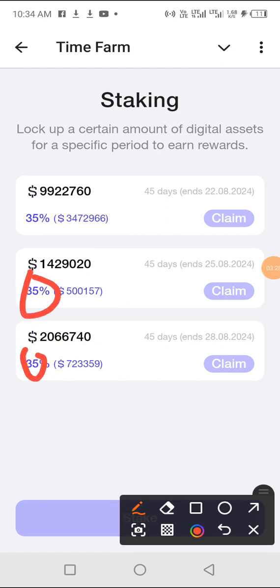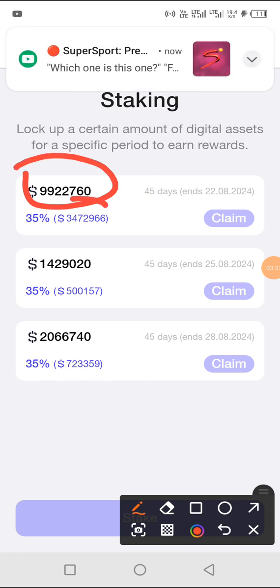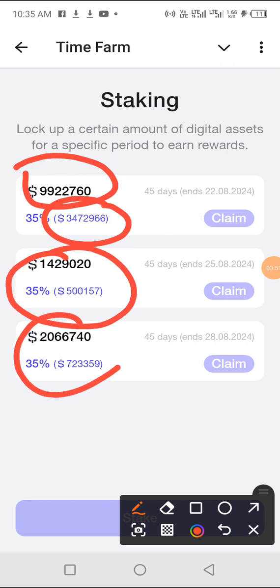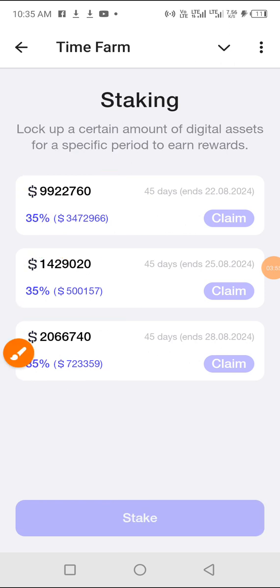If you stake for 45 days you will get 35 percent of your coins. If you do the math, you'll see that 3 million 412 thousand 966 coins is 35 percent of 9 million 922 thousand 760 coins. The same percentage applies to all the staked amounts — that 35 percent is what you gain.